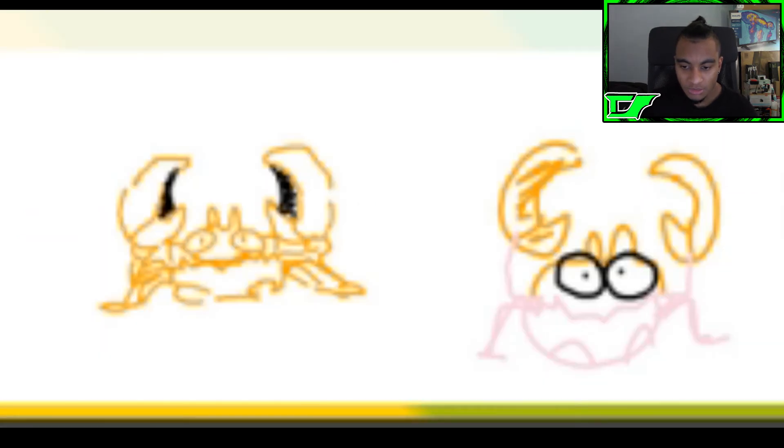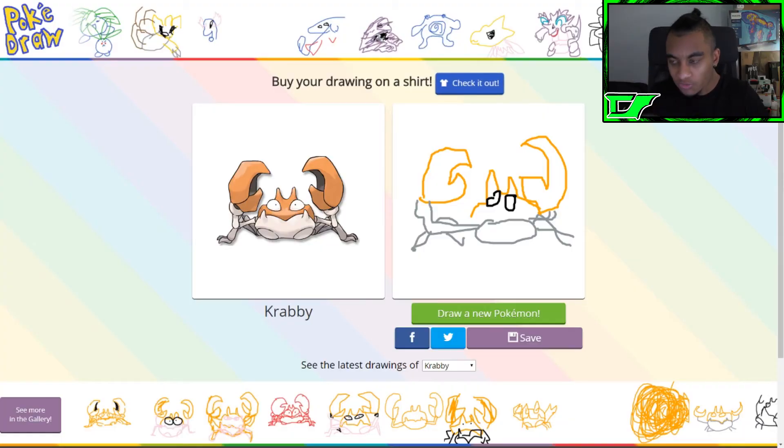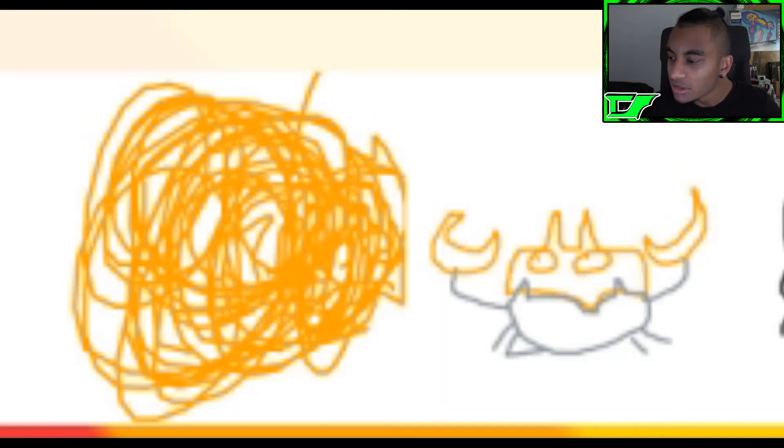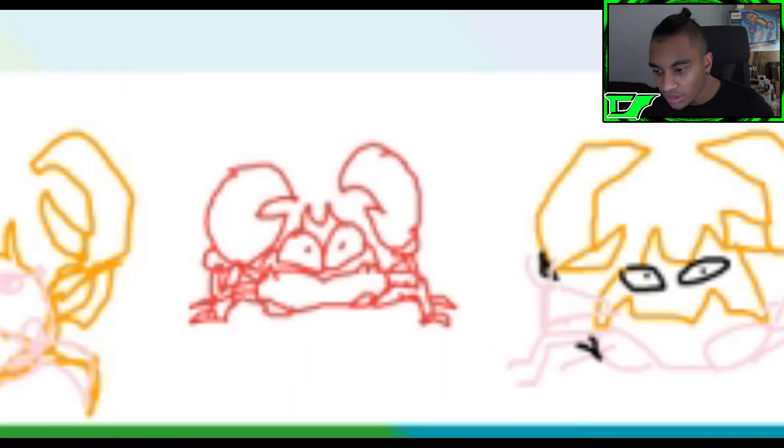Number one is artistic — yo, whoever drew that, good job! Congratulations, you were on point — you even got the shadow in the claw in that time. That's pretty impressive. Someone just drew another random spiral circle — they're like, yeah, I can't draw this, I'm just gonna waste my time. But number four looks pretty good too — the eyes are on point, everything's on point.